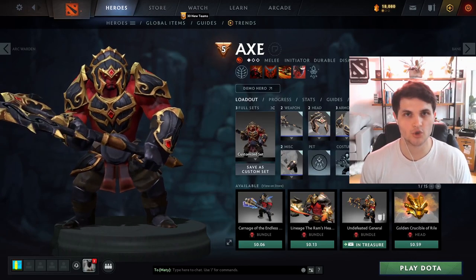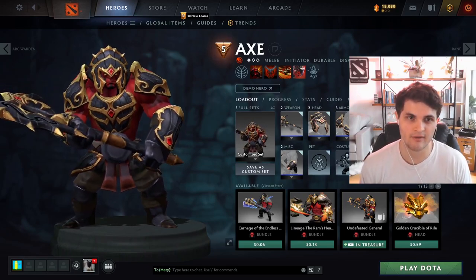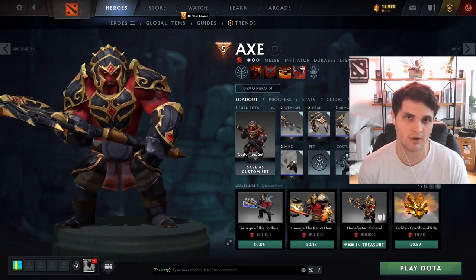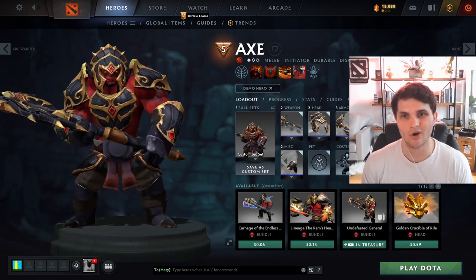Axe relies on short fights, and it's all about making sure he does not kill you. If Axe does not kill you in a Call, this hero kind of just blows. Having long drawn-out kiting spells, kiting items, and items that break up his Call is all that matters.